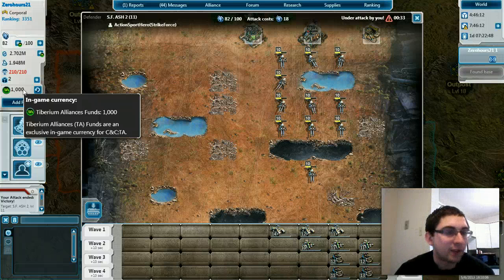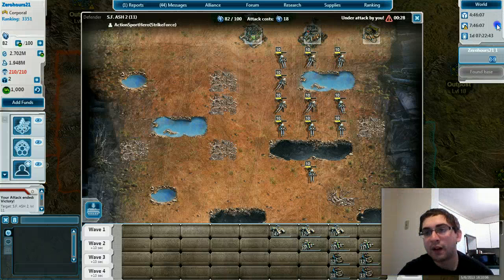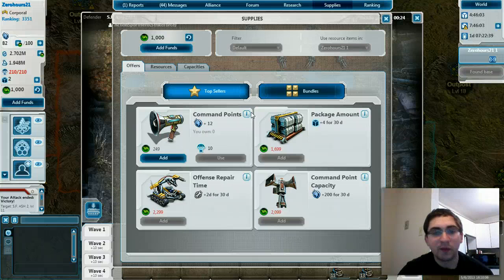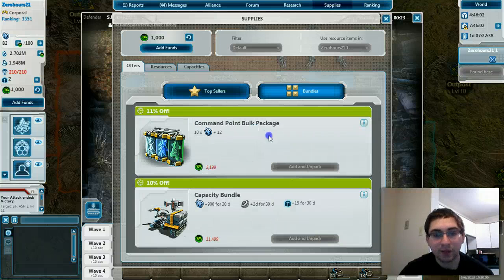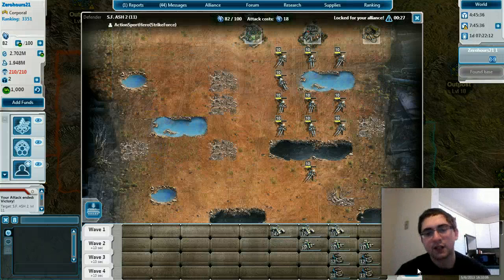For some reason I got a thousand Tiberium Alliance funds, which they recently changed over from Play for Free to Tiberium Alliance funds. They also added bundle packages that weren't available before the TA funds came out specifically. They seem really nice — you can get all the stuff you'd want to get, and it's 10% off. Because if you wanted to upgrade your command points, you'd probably want to upgrade your repair time and your packages — or at least two out of three. So it's nice just to get.